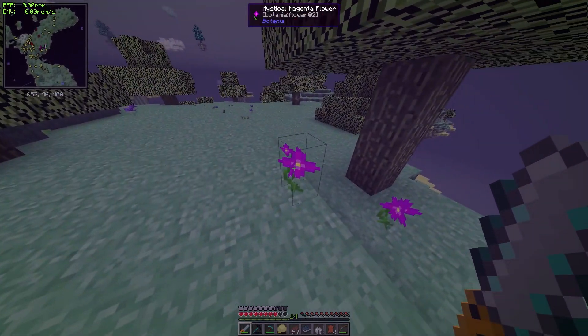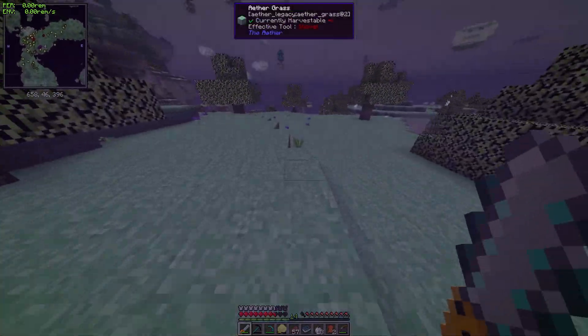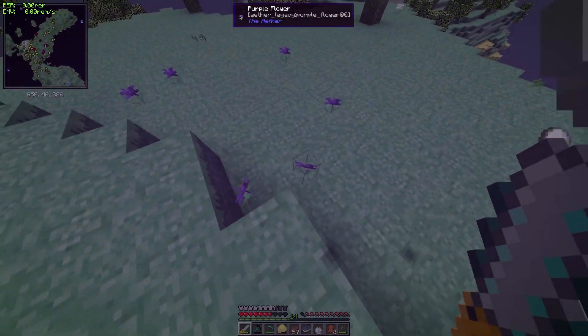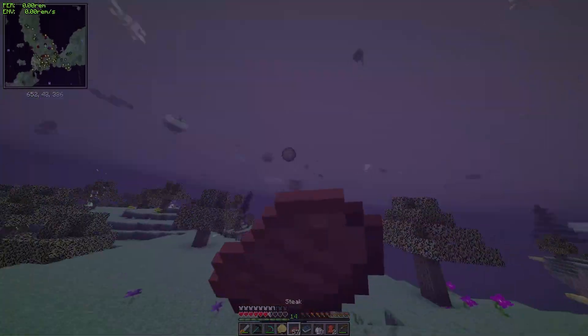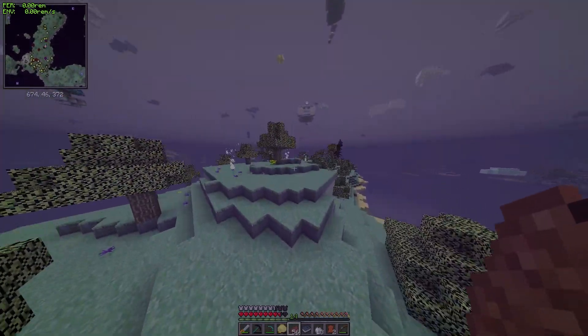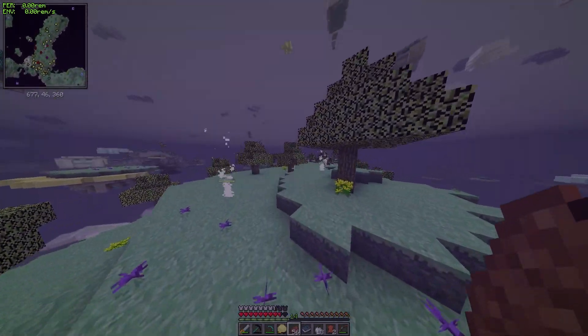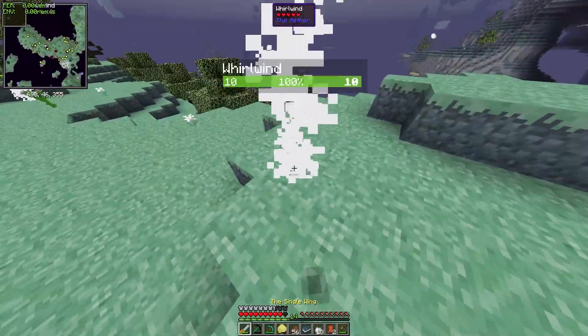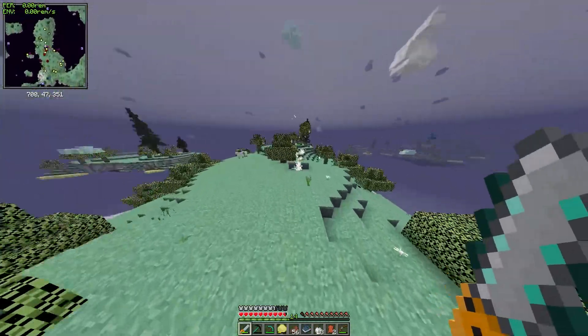We got some flowers — these are aether flowers, purple flower. These things are everywhere, poisoning me. There are whirlwinds everywhere that you can't attack, even though they have health bars.